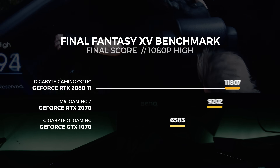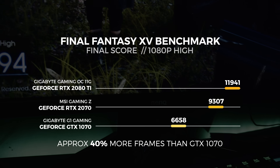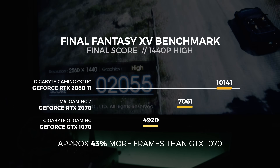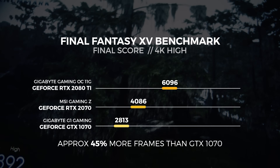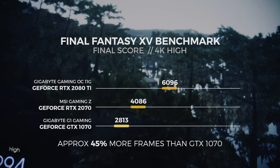The last batch of tests uses the Final Fantasy 15 benchmarking tool — an updated version that includes DLSS and additional optimizations for more accurate results. For the 1080p test, the MSI RTX 2070 Gaming Z rendered 9,307 frames total, around 40% more than the GTX 1070. For 1440p, it rendered 7,061 frames, around 43% more. For 4K, it rendered 4,086 frames, around 45% more than the GTX 1070.